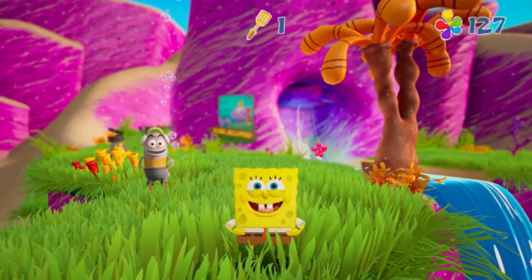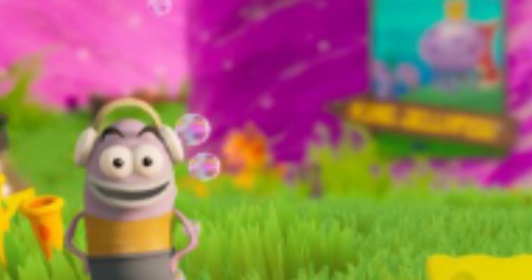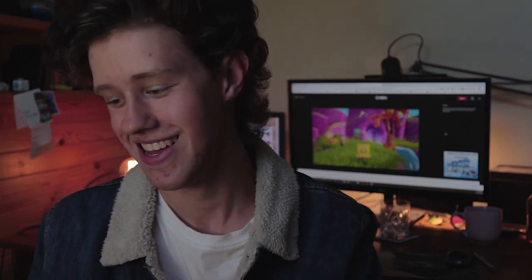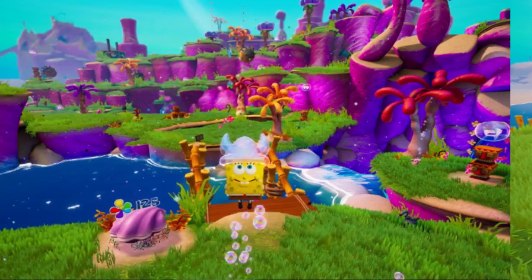So the first screenshot is SpongeBob standing in Jellyfish Fields with a little guy in the background. There's a poster of King Jellyfish, a counter, and the spatula thing at the top. Then you've got other stuff from more or less the alpha footage we saw - might be different, might be newer, there might be changes. But with number three onwards, we get our first look at Patrick in the actual game, apart from that statue we saw.